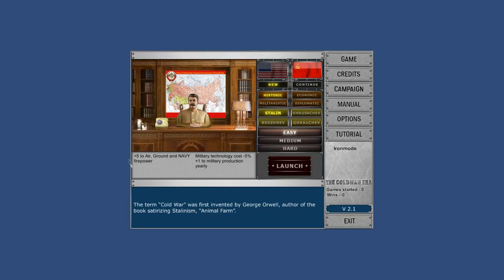Stalin, for example, gives you increased air, ground, and naval firepower, which is important in terms of winning battles. He also reduces military technology costs and gives you an additional military production every year. Khrushchev is more focused on the Space Race — he reduces space technology costs, reduces diplomatic production costs, and allows you to produce more spies more efficiently. Brezhnev is a diplomatic influence guy, giving you more spies and diplomats every year.